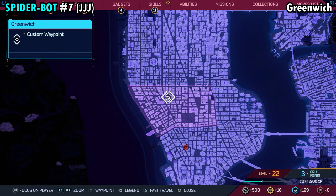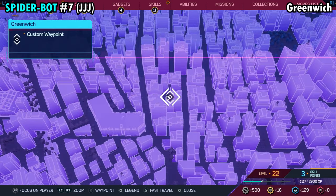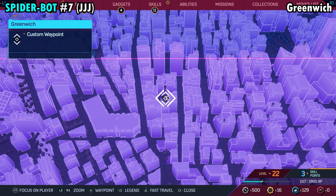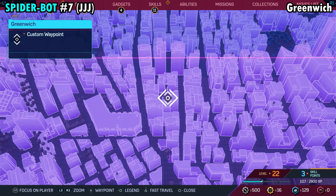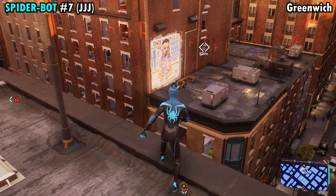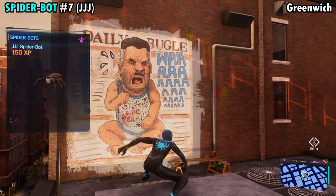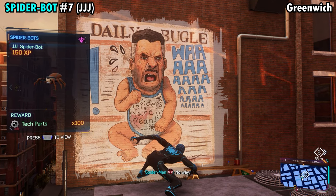Number seven is going to be found on the northern side of Greenwich on top of the building marked here. Once you make your way over here, you're going to be looking for a mural on the wall — this one is going to be a man face with a baby body. The Spider-Bot is going to be climbing on that mural. Go ahead and grab that off and you'll get Spider-Bot number seven.